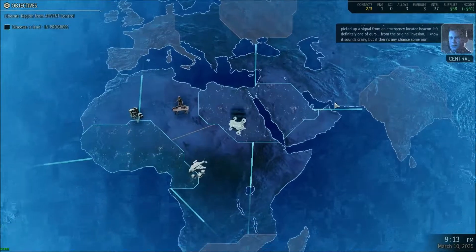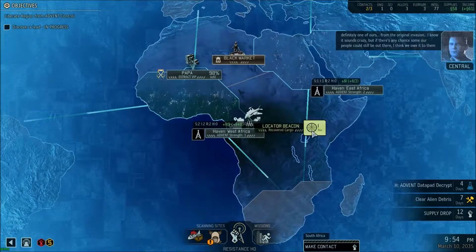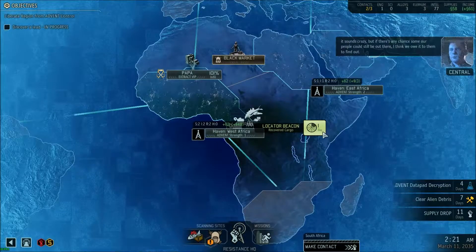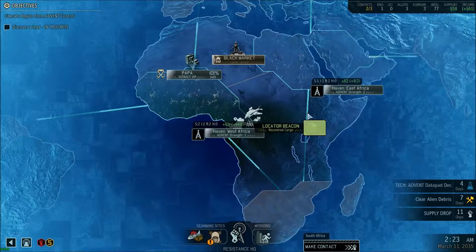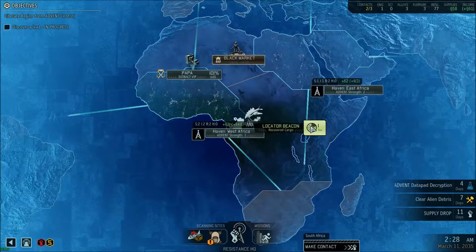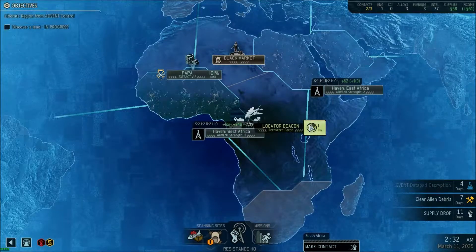It's definitely one of ours, from the original invasion. I know it sounds crazy, but if there's any chance some of our people could still be out there, I think we owe it to them to find out. Okay, this is from the DLC — you get some special weapons, and it unlocks future quests based around those weapons or future missions.